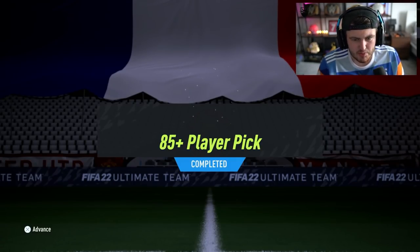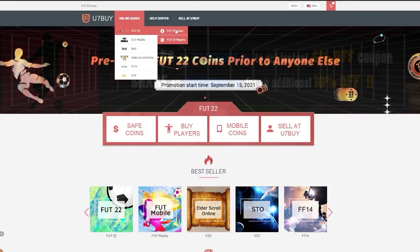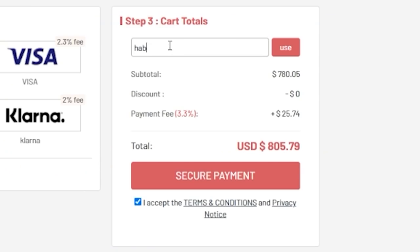EA just dropped the 85-plus player picks. We're going to open up a bunch of these and some Icon Moments packs and see if we can get something decent. For cheap, fast and reliable FUT coins, check out u7buy.com — there is a link in the description — and use the code HABER to get yourself a discount on all of your orders.